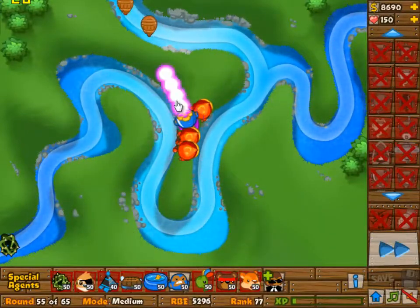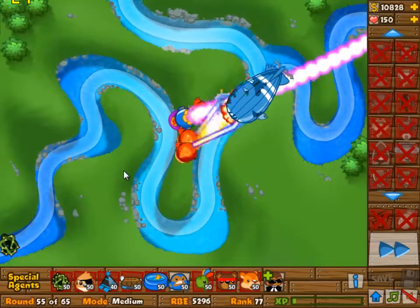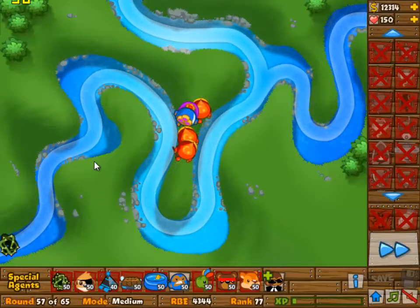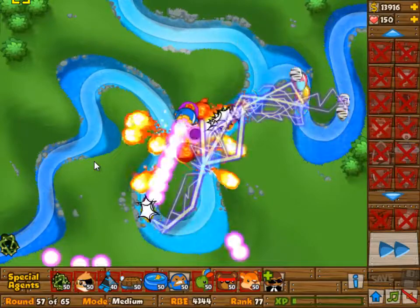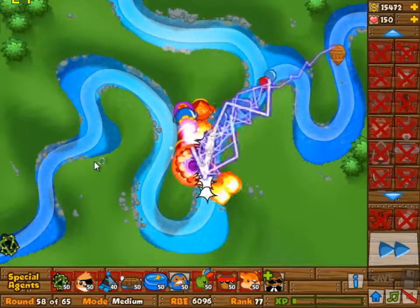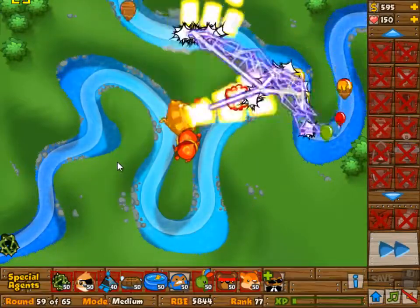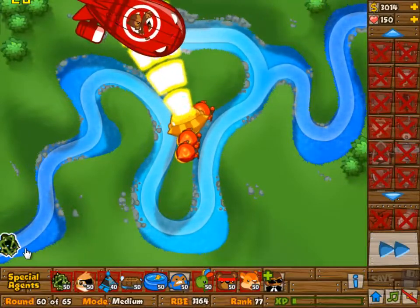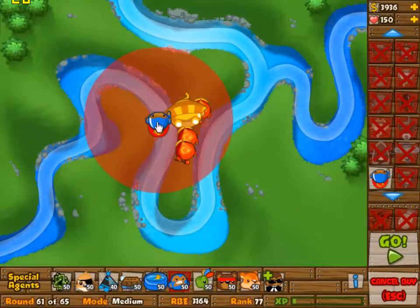I could have sold an apprentice at any time here to go for the earlier super monkey upgrade, but I decided not to — I decided to just wait for it. You need all three of them for the later waves, especially wave 62, which I think is a large camo wave with all regenerating bloons. Wave 60 is normally our problem wave but with a 3-2 super monkey that is not a problem.